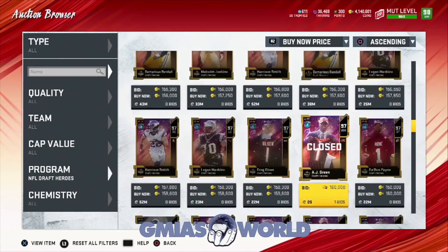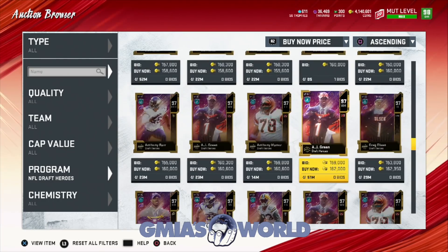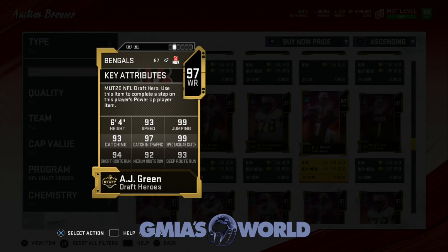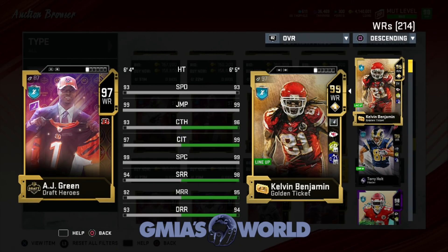Patrick Peterson was one of the cards I had my eye on. AJ Green — I did look at him because he's 6'4". But he's kind of slow, as he always is. Well, he's gonna go to 97 speed. But he's 6'4" — if he was one inch taller we could probably work with him. Because this guy is 96 speed, but they gave him 99 jump too. And we could chem him to 99 catching traffic, his spec catch is 99.